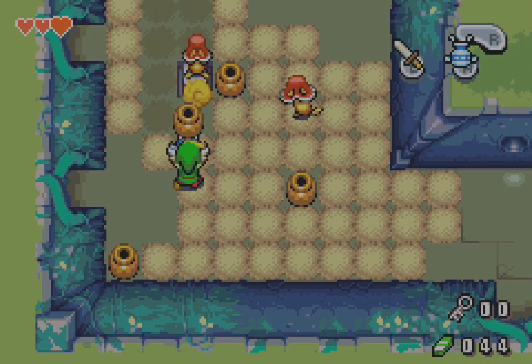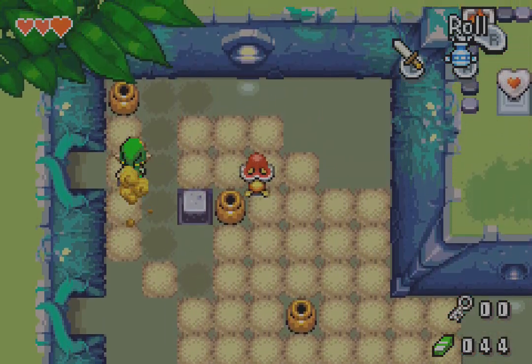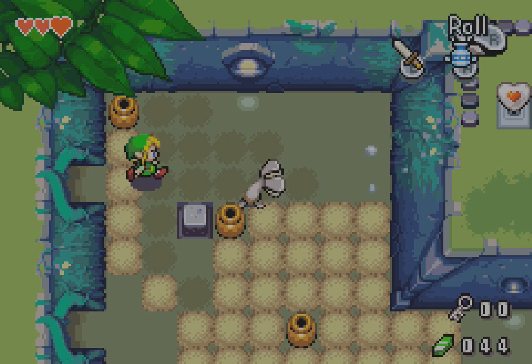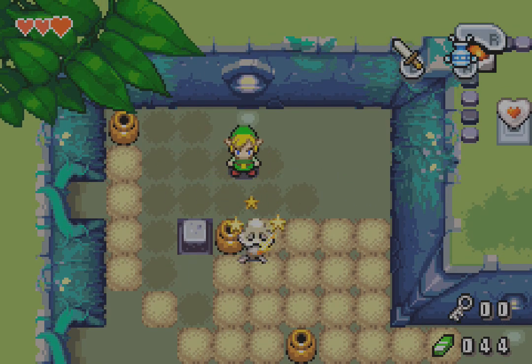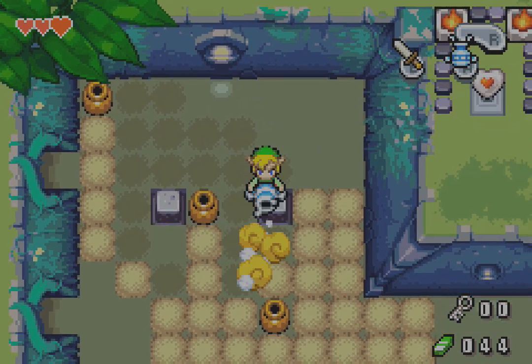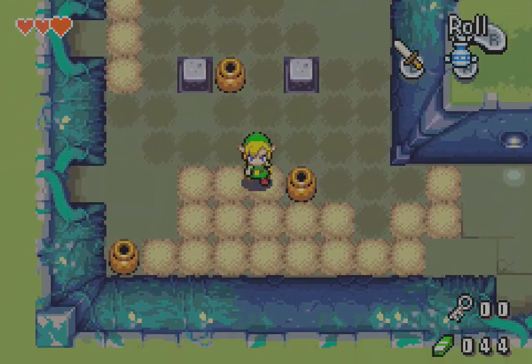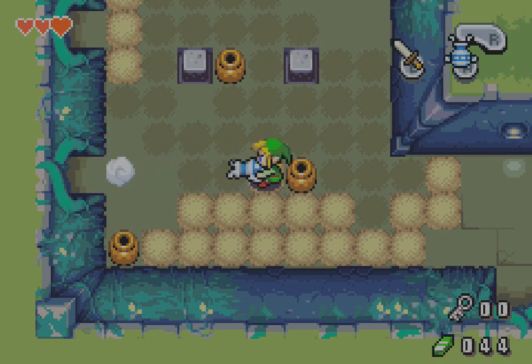The Gust Jar will also allow us to do something about these dudes. I guess I could have thrown pots at them also. I suppose that's a thing that happens. Once you get all their color gone, you can slash at them with the sword.